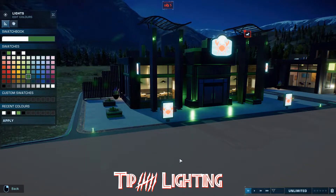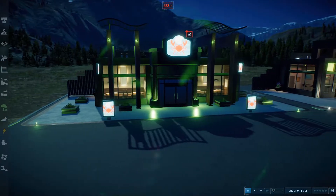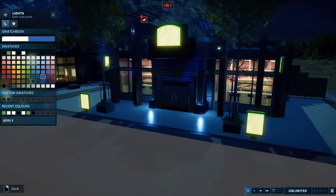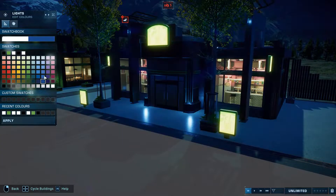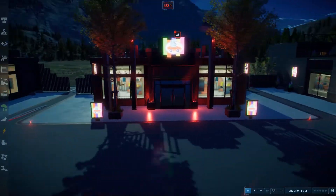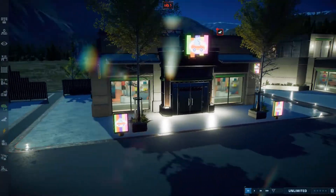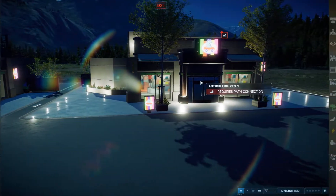Tip number six: lighting. Want to give your special park areas a unique touch? Think about what colour lighting you use on your amenity buildings. Lagoon areas work well with a nice blue; think about using blood red for your carnivore areas. Bright white works well as a floodlight and general colour. Pause your game in the dark and check out what colours work well for your buildings and areas.